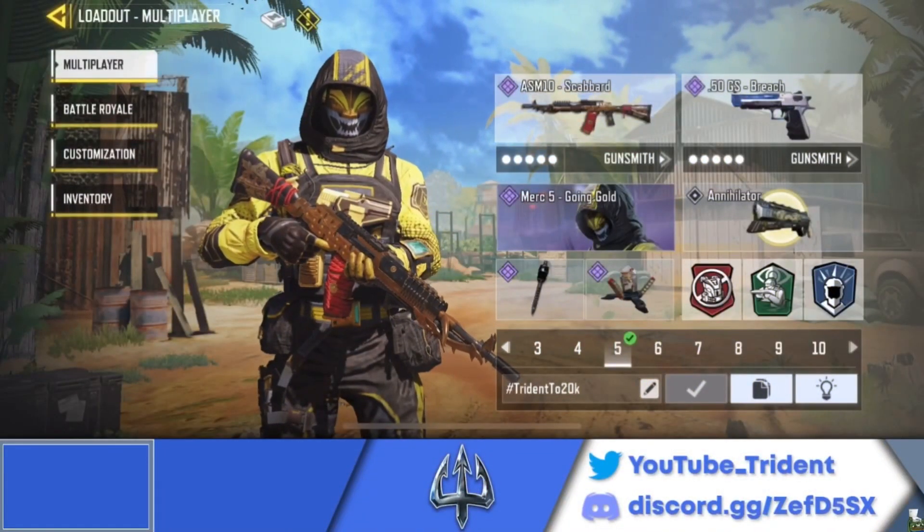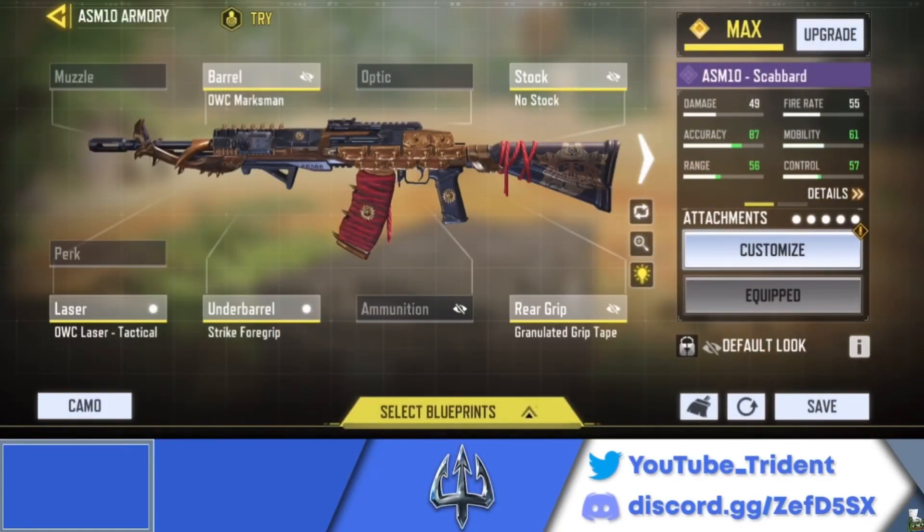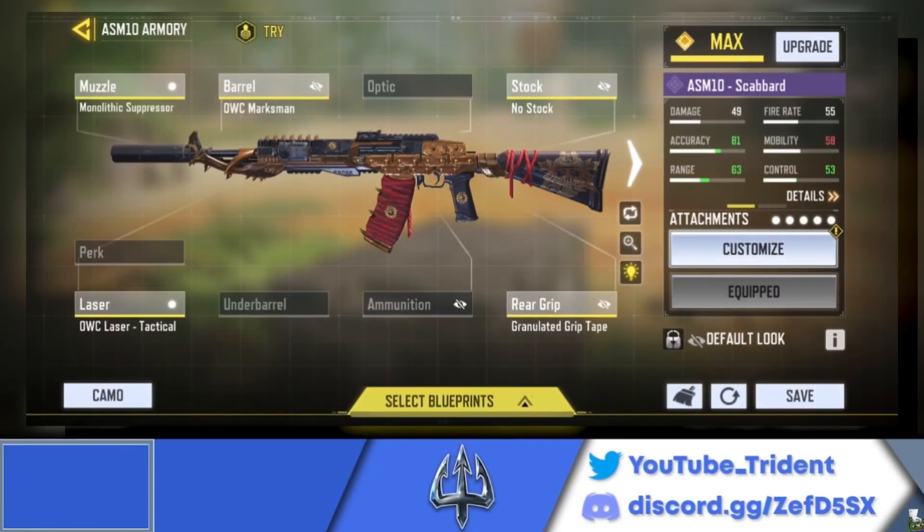So the ASM-10 is a 3-shot assault rifle best at close to mid ranges. Here is the loadout and gunsmith setup for the ASM-10 — pause the video, take your screenshots. And if you want something that's suppressed, here's another build for the ASM-10. Now let's move on to number 6.